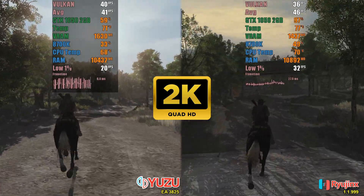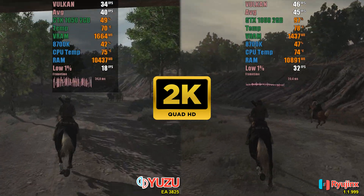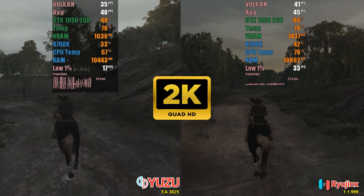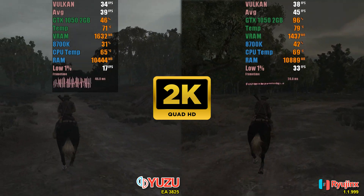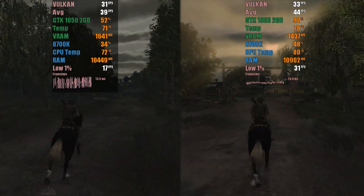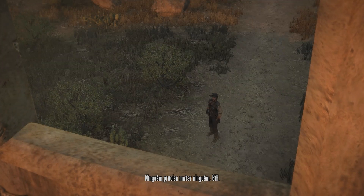Additionally, the CPU performed better due to the higher frame rate provided by the emulator. What caught the most attention in this 1440p test was the frame time. If we look at the Yuzu side, the frame time is completely off the line, showing significant variation. For those who have been following the channel for a while, you know that Ryujinx had frame time issues before, and it was advised to disable V-Sync in Ryujinx and enable it in the GPU manager. However, this has been fixed, and today it has a more stable frame time than Yuzu. So once again, due to better utilization of all the hardware, Ryujinx demonstrated superior performance.